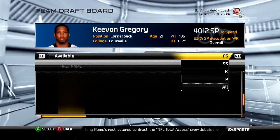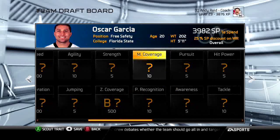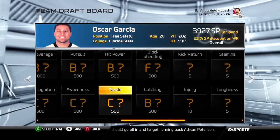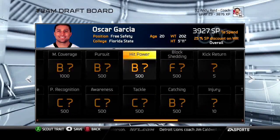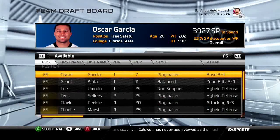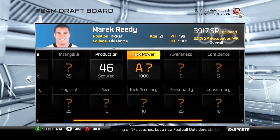Free safety and strong safety are the same as other defensive backs — all DBs share similar stats, which is why you can move them around. If you find a safety with B catching in later rounds, definitely get him — first-round safeties with B catching are expected to be good because of the interceptions they generate. Find that in a later round and it's a great value.